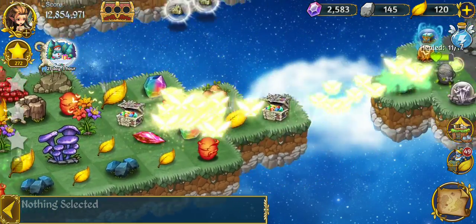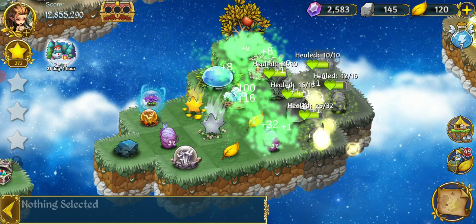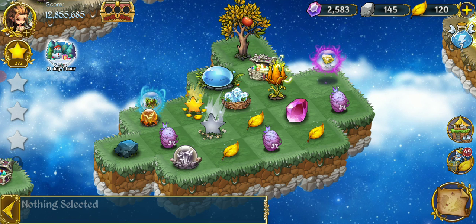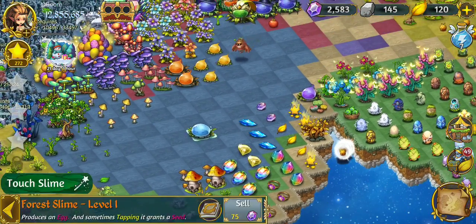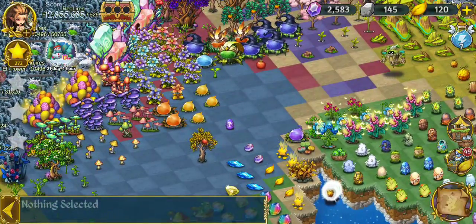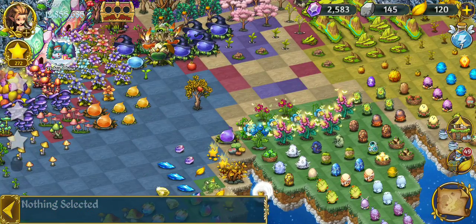That extra healing power is going to scoop right over here — I wonder if it will heal the whole thing. It does! All right, so here it is healed. There are a couple of loot orbs, which is going to be really interesting to check out. I love the forest slimes — very excited to see one. I'll go ahead and put that little forest slime up with my others and move the pomegranate tree up there also.